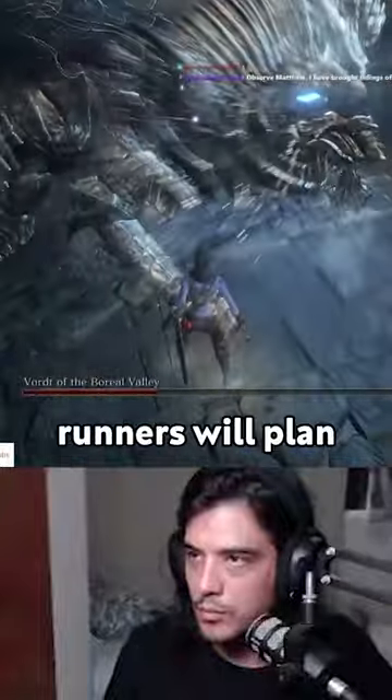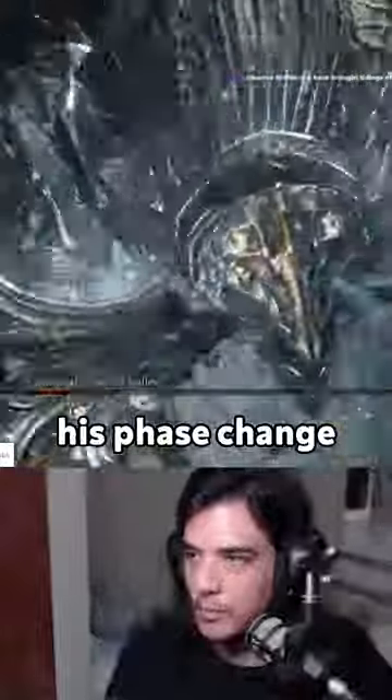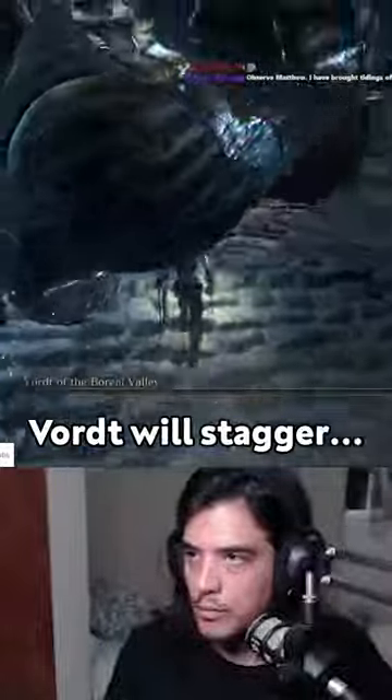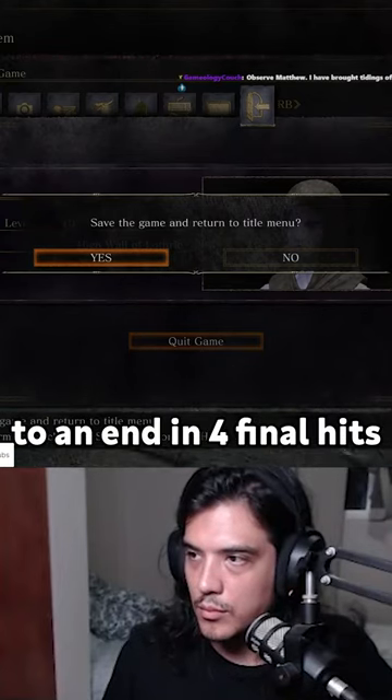Counting their hits, runners will plan out the fight. On hit 8, Vort will start his phase change. On hit 15, Vort will stagger. After the stagger, the fight will come to an end in 4 final hits.